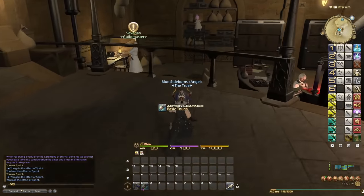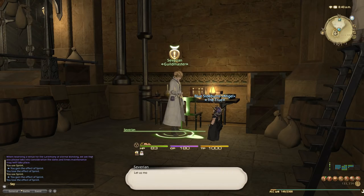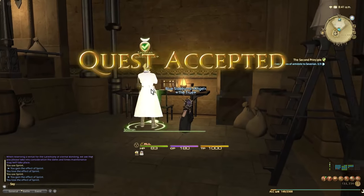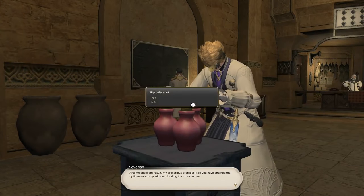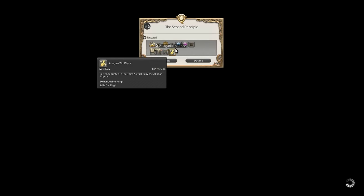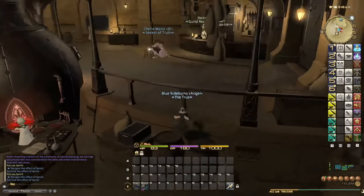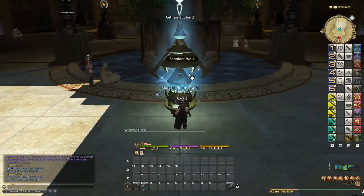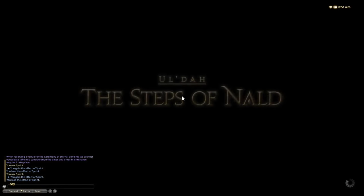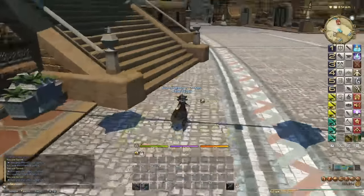Blue Sideburns is now a master crafter! Let's do the level five quest from Saverian. This quest requires us to turn in three antidotes. It doesn't matter if they're high quality or not — it's not until later that you have to do high quality. That's done; taking the gil reward since I don't need the items. That's level five. Now let's go back to the adventurer's guild for the next leve quest to get from level five to level ten — it's a very fast process.